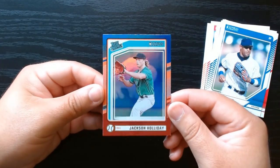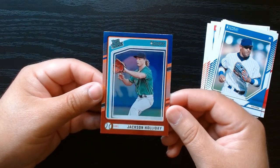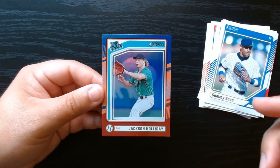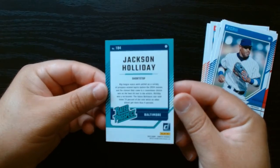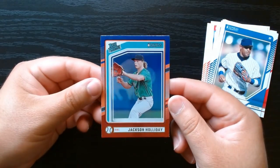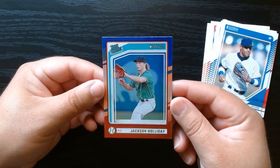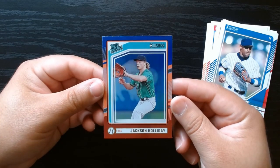What is this? It's blue — or maybe it's like the red, but if it's a rated prospect it has this blue part up here. We'll take it of one Jackson Holiday, who had a rough time when they brought him up the first time, but now has kind of settled down and is showing what he can do. Okay, this is a nice one, I'll take it.